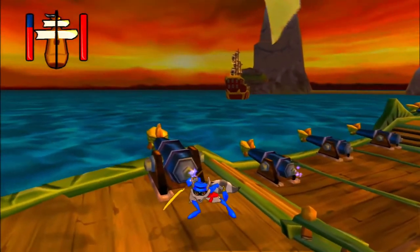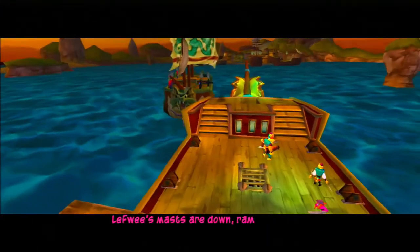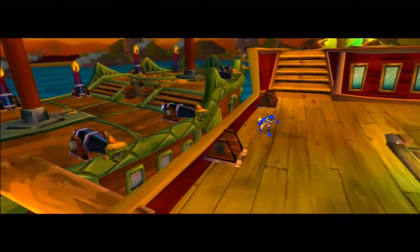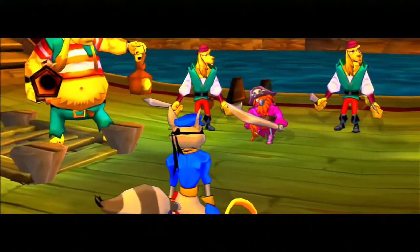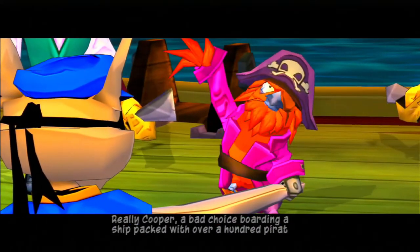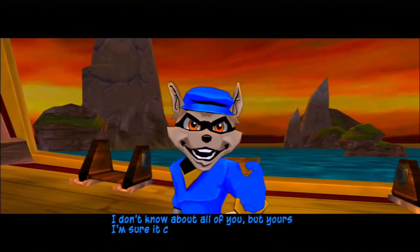There's only this one ship so it should be pretty easy to take this guy down. I've done four of these ships before so it's not that hard. Ram them and jump on board. Really Cooper - a bad choice barging into a ship packed with over a hundred pirates. Sure your cane is up to the task of cracking all our skulls? I don't know about all of you, but yours I'm sure it can manage.